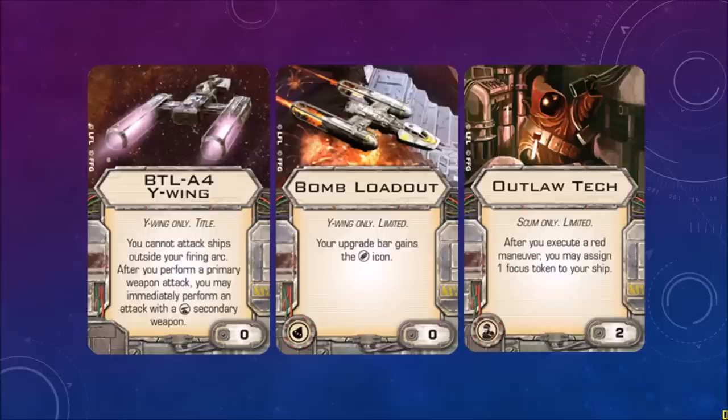BTL-A4 wiring — it's a title. You cannot attack ships outside your firing arc. After you perform a primary weapon attack, you may immediately perform an attack with a secondary weapon. So rather than using your blaster turret or ion cannon turret to attack in 360 degrees, as long as you keep the enemy in your forward firing arc, you can shoot twice — once with your primary weapon, once with your secondary.